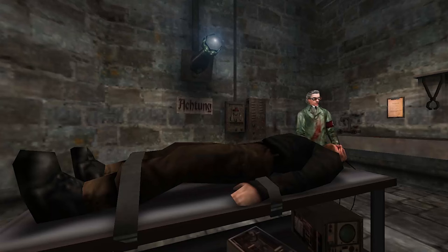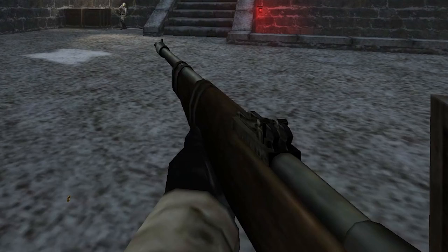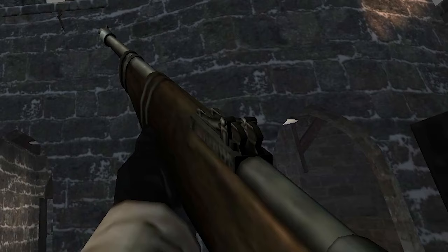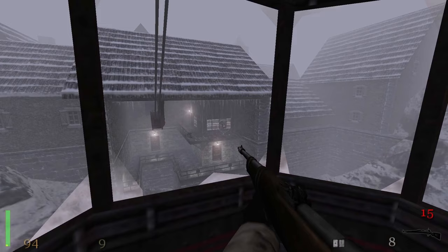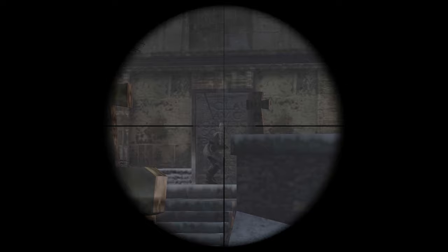Overall, chapter 1 is great, but we're getting near the end now, and it's the perfect time to talk about the Mauser rifle. In chapter 1 we mostly use it as a rifle because we don't have a scope for it yet. Without the scope, it's not accurate and takes two shots to kill an enemy, but we're gonna get a scope right away in chapter 2, and then it becomes a reliable sniper rifle. And just like that, we finally escape from Castle Wolfenstein.